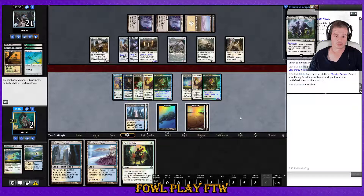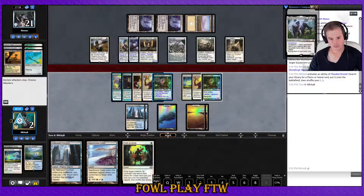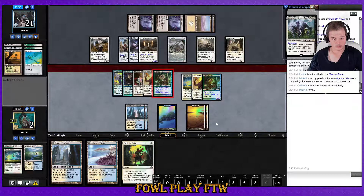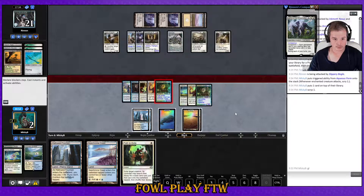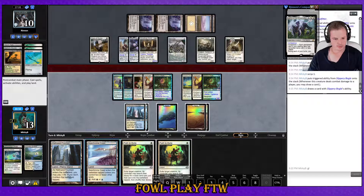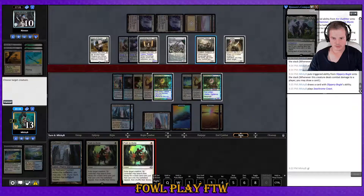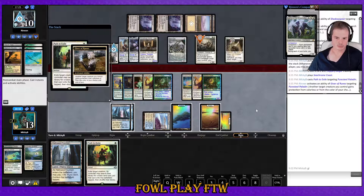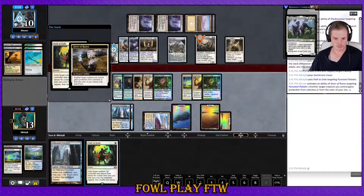Path is huge — path is absolutely huge. Just attack with the Bogle. Sweet — double Path, awesome, definitely taking that. Oh, they've got Giver of Runes of course. Oh wait — I need to do that in response, not afterwards. That's so loose — I completely forgot Giver of Runes was there. I can kill Stoneforge Mystic — not amazing — or I can kill Giver. Get rid of Giver.